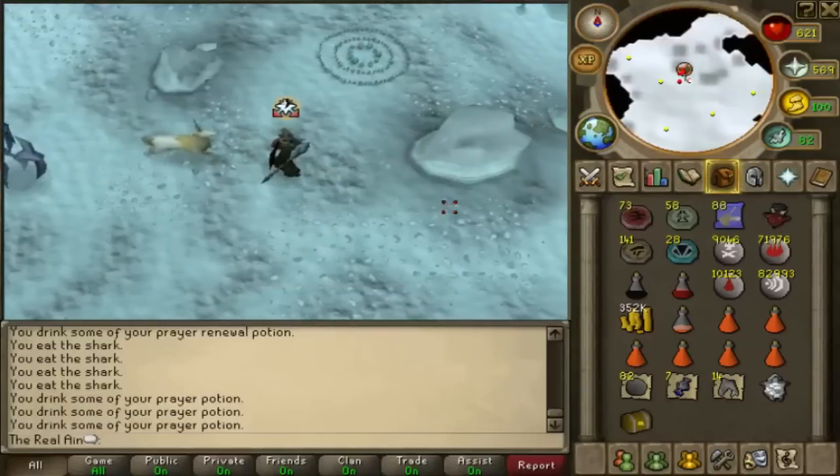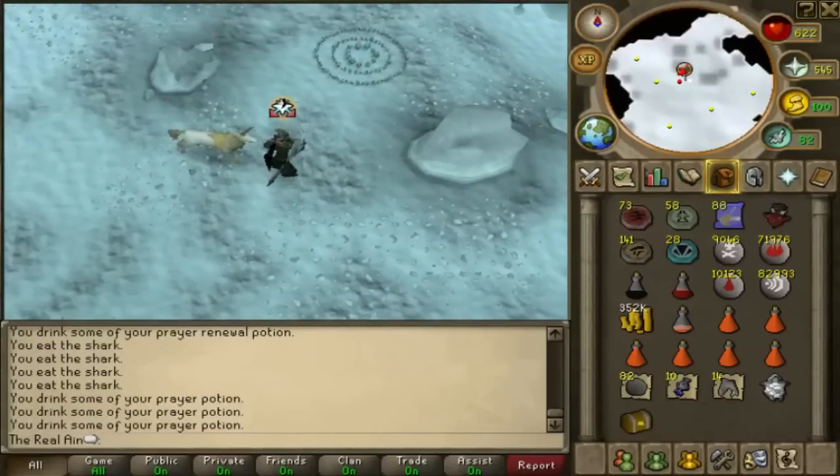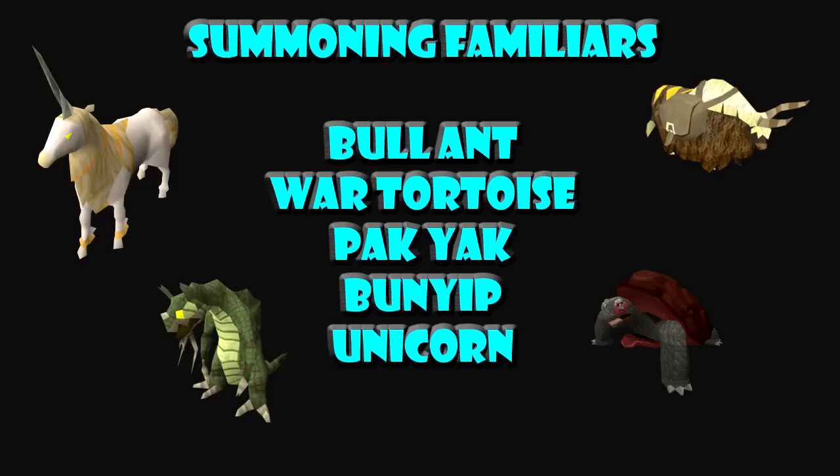It's pretty simple — you don't have to bring too much food, maybe one or two pieces. Now let's talk about summoning familiars. You might not have a unicorn; if not, you can use a bunyip — they work almost just as well. Perhaps you want to use a Beast of Burden familiar instead, to bring a couple extra potions, food, or just that extra inventory space.